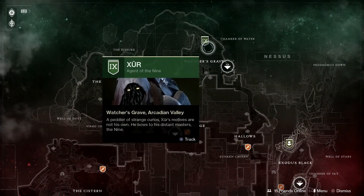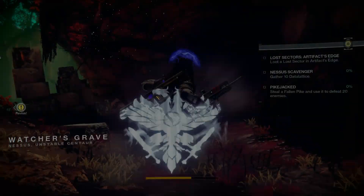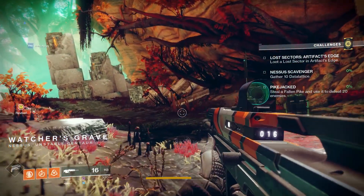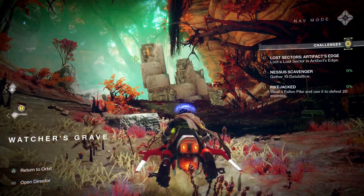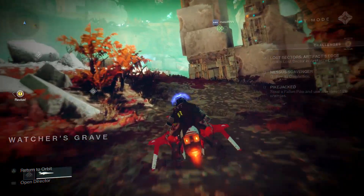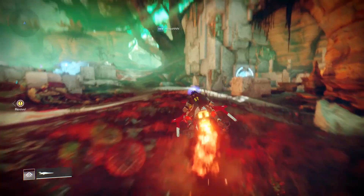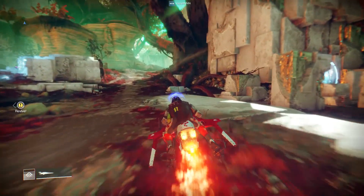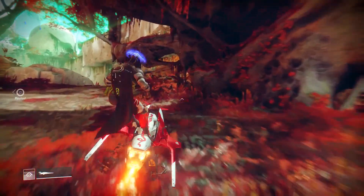We'll go to the Watcher's Grave and see what he has in stock. Now that we have landed, let's go find Xur. You just press the touchpad — or whatever button brings up the ghost on Xbox, I have no idea — and basically pull out your Sparrow. He's on this tree over here, so let's get closer. There we go.